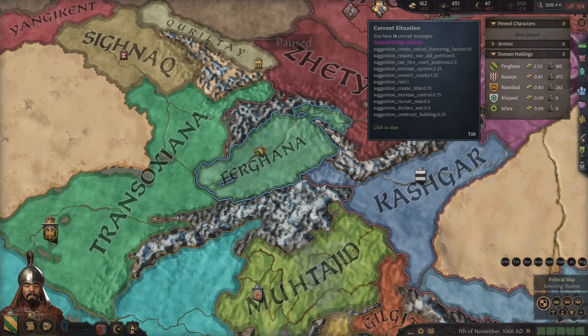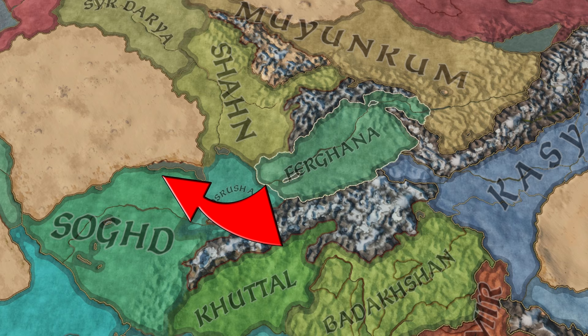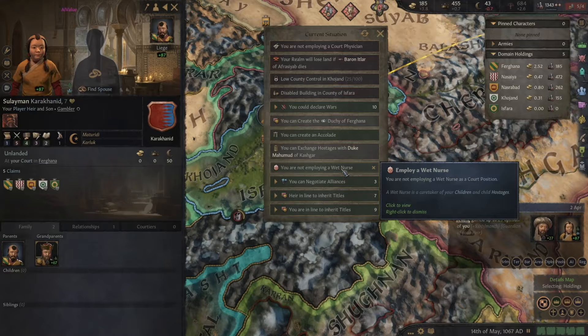There are also mountains to the east and south, so you're basically protected from all invaders on every front. The only thing you have to worry about is your west, but even then, if you're able to take two duchies, there's a huge desert to the west that can easily protect that flank. There are no special buildings in this duchy, but honestly, I think the buffs it already has outweigh any need for special buildings.